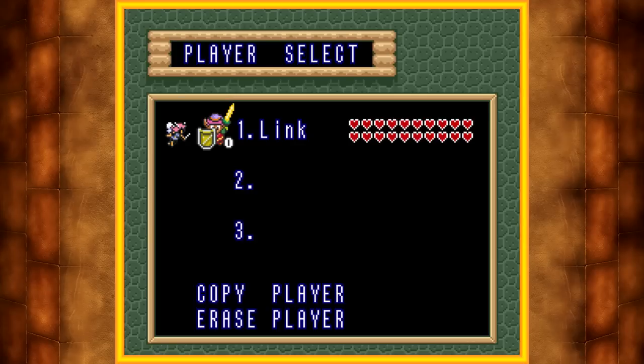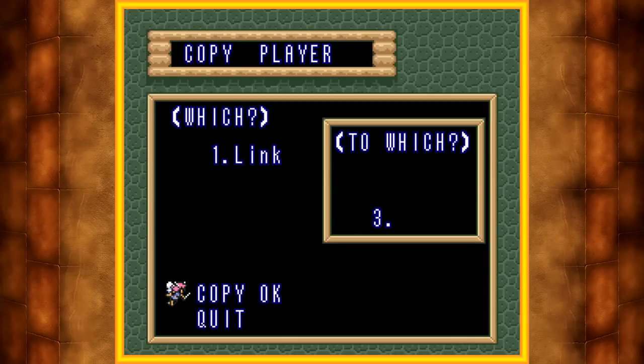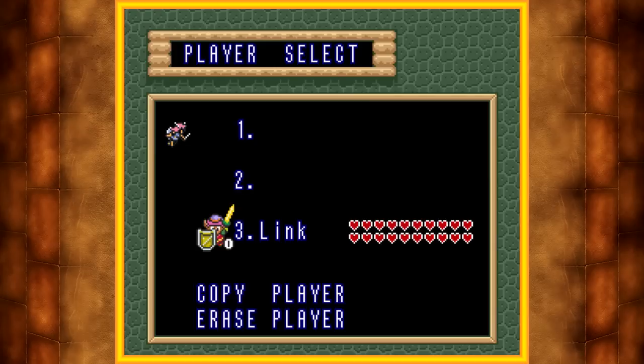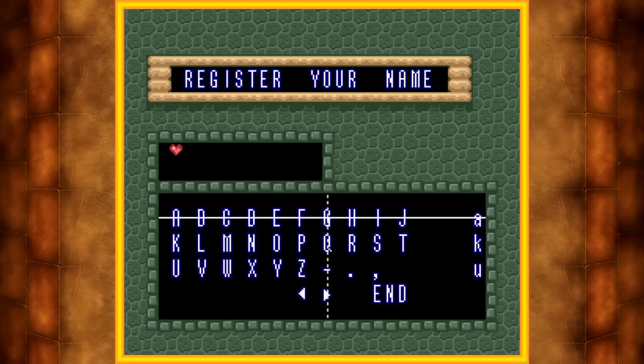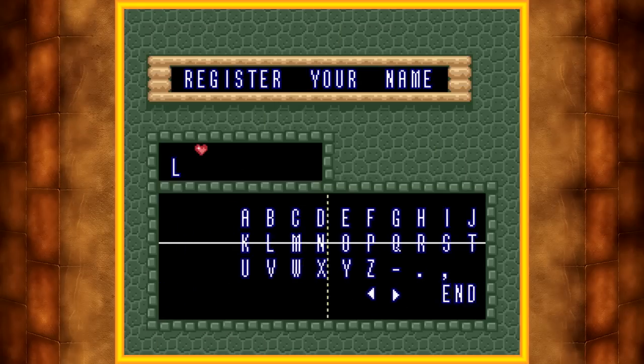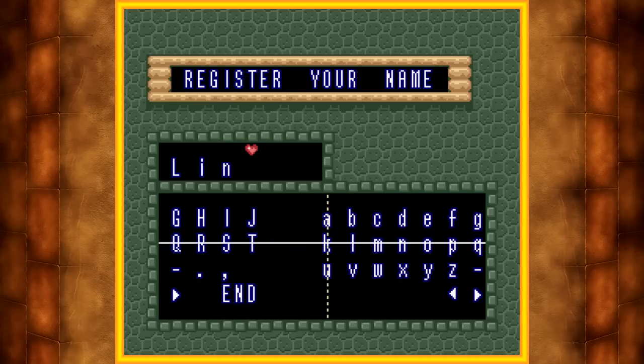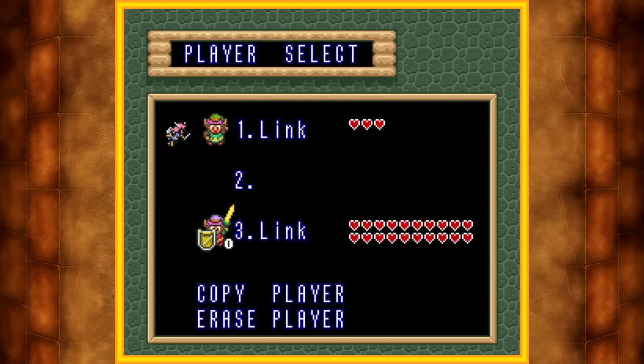So today, I'll be showing you a glitch you can use to beat the game in like under five minutes. Let me just copy and move my previous save file to slot three so I can use slot one. I think you do need at least two save files to perform this glitch, so thankfully I have one. Although it probably will get corrupted as a result, but it doesn't really matter too much anyways.